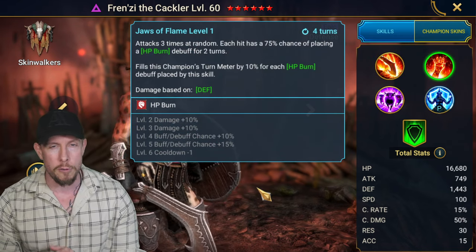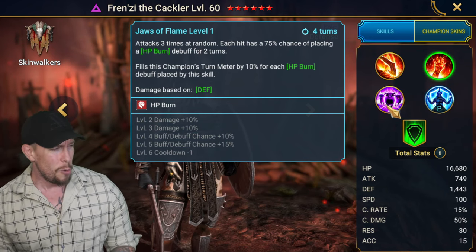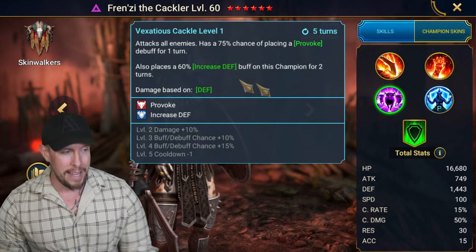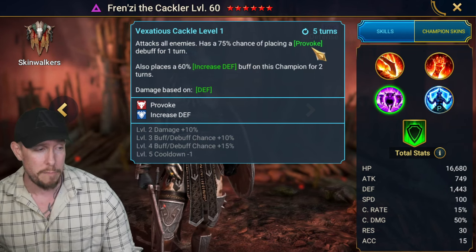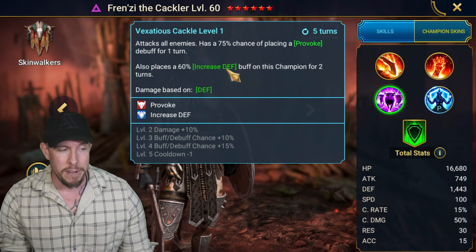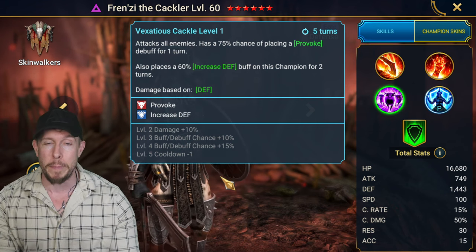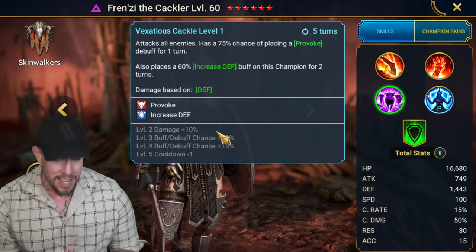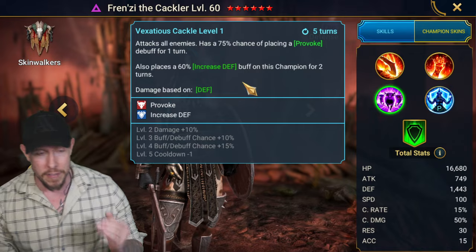So it's a very miniature version of a Cronum or a Ninja or something like that. It's not an AoE attack, so we're not thinking right out the gate a spider burner necessarily. On the A3, attacks all enemies on a four turn cooldown, 100% chance of placing a Provoke, and then an increased defense on this Champion for two turns. She actually places that increased defense before she attacks — it's not apparent from reading the text. So it's really nice; she is self-buffing to get maximum damage out of this AoE attack.